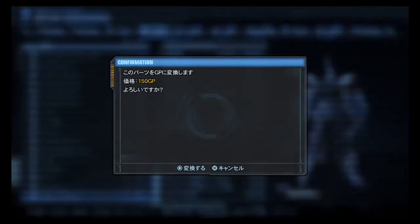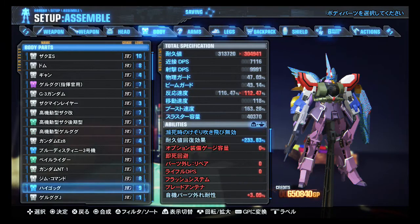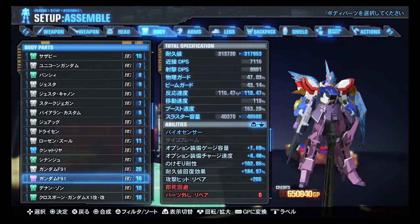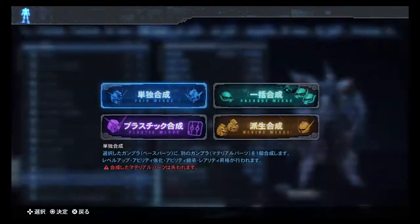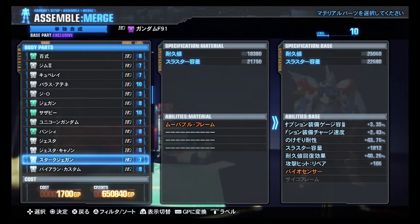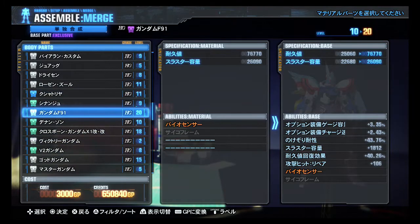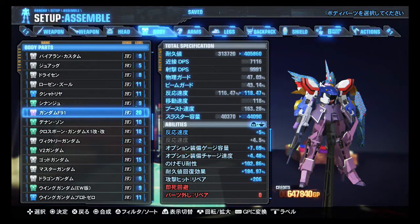I can just ditch the old Musha Mark II torso for this. At least in this one it's pretty easy — I can go by the numbers, and we'll definitely be combining that F91 torso. Level 20 F91 torso into the purple one. Where are you? There you are. Let's see what does that give me?